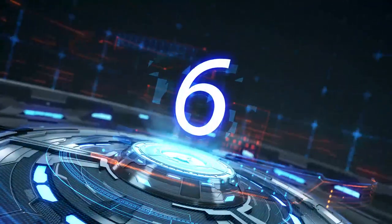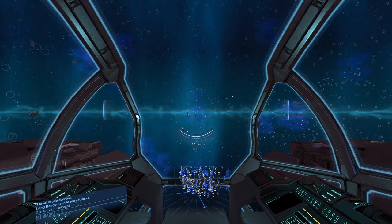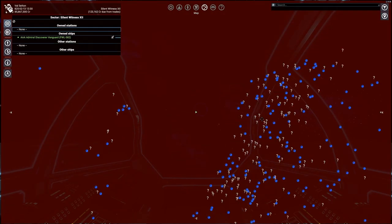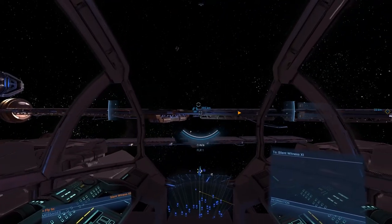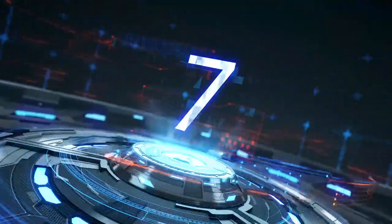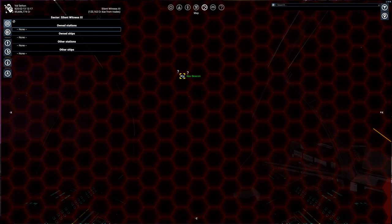Sixth, in Silent Witness 12, it is near the top-left edge of the sector. Stay alert because this zone is full of mines. The video I suggested at the beginning about opening data vaults explains a tip to escape the mines. It is 295 kilometers from the gate to Silent Witness 11. Seventh, in Silent Witness 11, it's on the right, not far from the Silent Witness 12 gate.